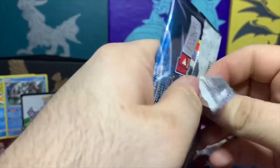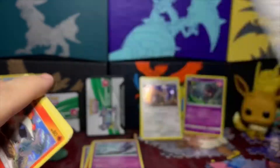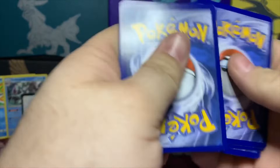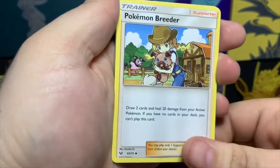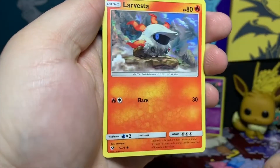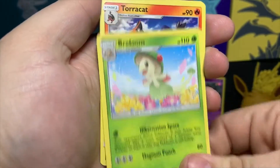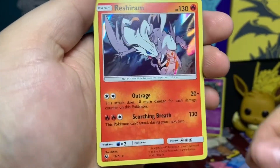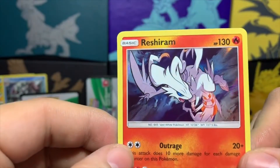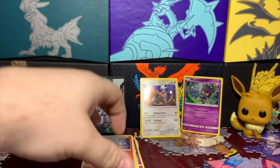We're going to open our last Shining Legends pack — hopefully we can get a shiny card or the Mewtwo secret rare GX. Code card for you guys — four from the back. We got a Leaf Energy, Spiritomb, Pokemon Breeder, Electrode, Larvesta, Minun, Breloom, Torracat, Ekans. Electrode is our reverse and — a holo Reshiram! Still not a bad card; I like getting those holos — adds value to the set.